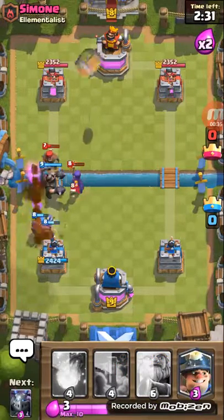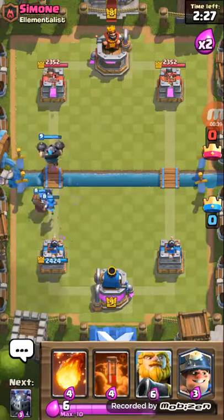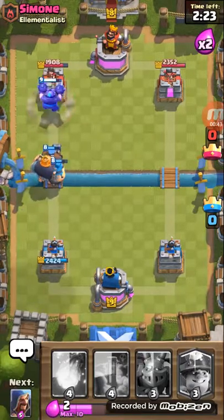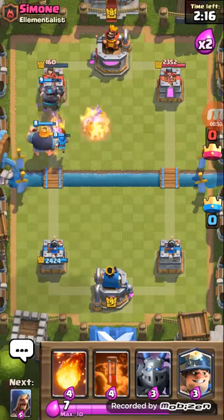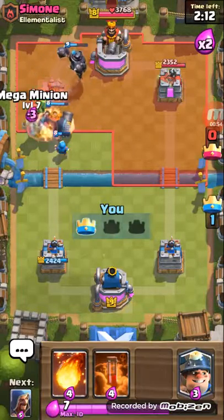There you go — Mega Knight and the Royal Giant. There's no way they can do anything about that. Rocket will just kill the two support units but it won't kill the Royal Giant. And then if you use any swarm units, the Wizard is gonna kill them, and if you put any big tanks, the Hunter is gonna kill.